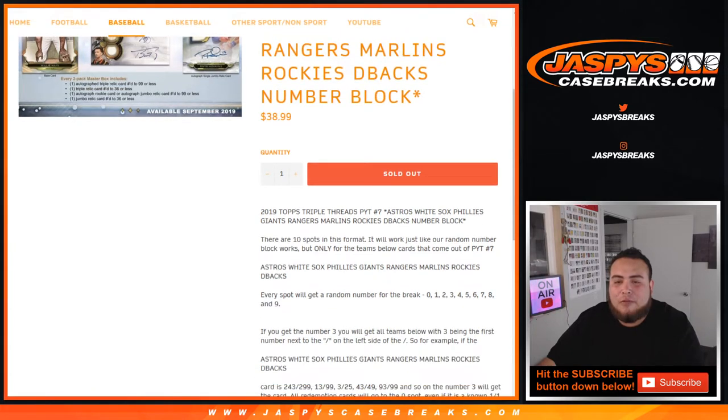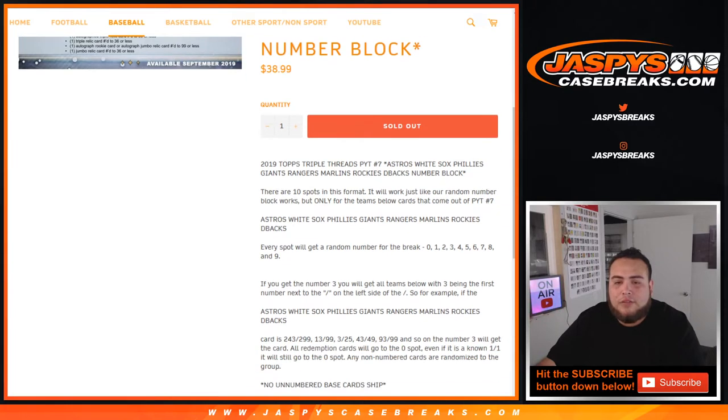Just like any other random number block break on our website, this works the same way but only for these teams listed above for Pikachu number 7 of Triple Threads Baseball. Every spot will get a random number for the break, 0 through 9. As an example, if you get random block 3, you will get all teams with 3 being the first number next to the dash on the left side of the dash — so 243 out of 249, 13 out of 99, 3 out of 25, 43 out of 49, 93 out of 99, etc. — number 3 block would get that.